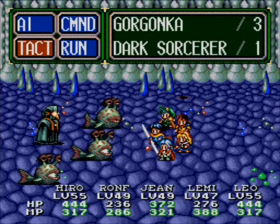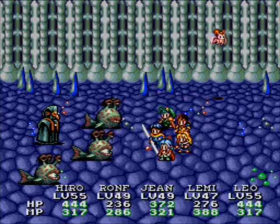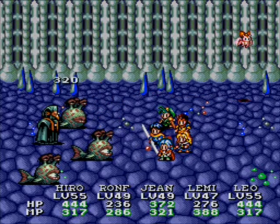Here's another new enemy, Gorgonka. It's got about 900 HP but its physical defense is pretty weak, so Hiro should be able to take out Flaming by himself.